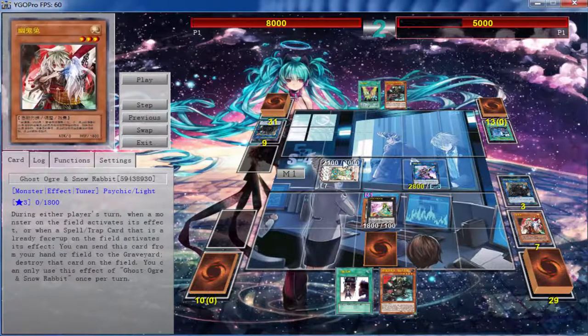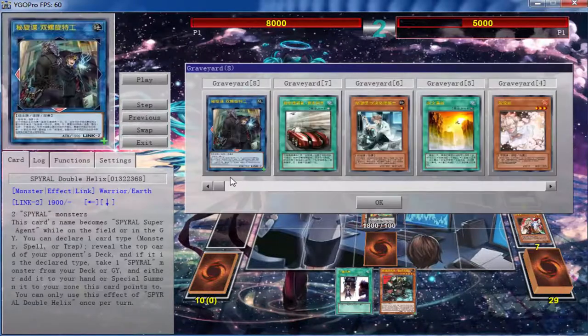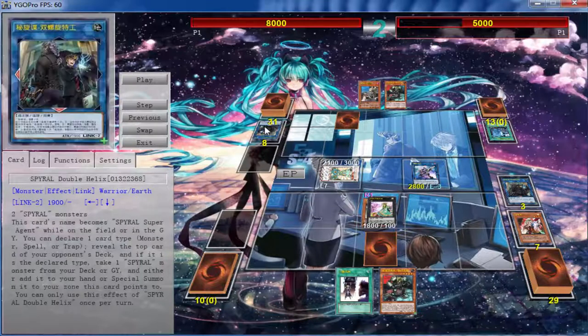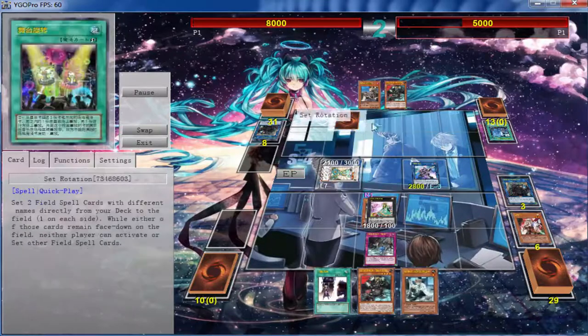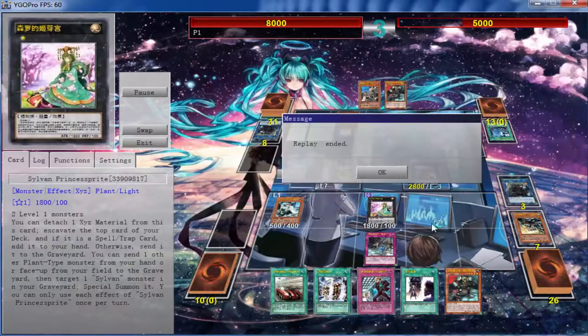I thought it was the end of his plays because he locked his stuff out, but I forgot Decode Talker gives him a zone. Since Spiral is so good — it points left and down — you can literally get his effect no matter where you put him on the board, except way over on the edge. He searched Master Plan. With link monsters, some effects say you can only special summon to the zone the card points to, so if the card leaves the field you don't get the effect. He ended up quitting because he put Machine Dupe on top of my deck anyway.